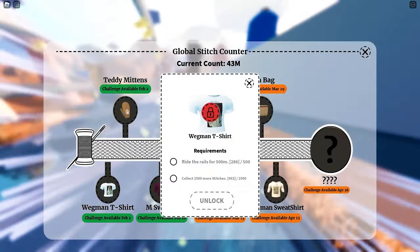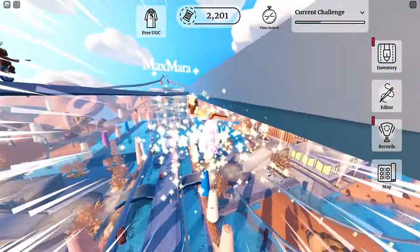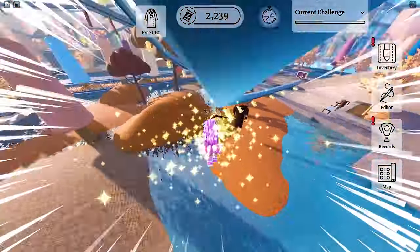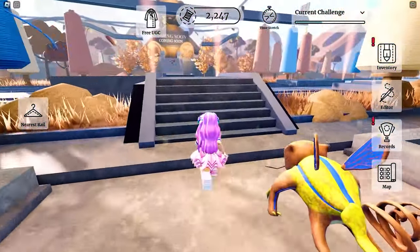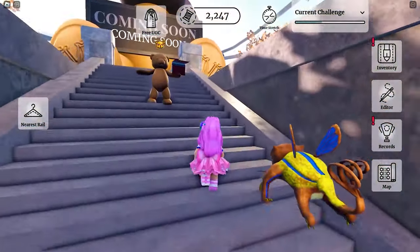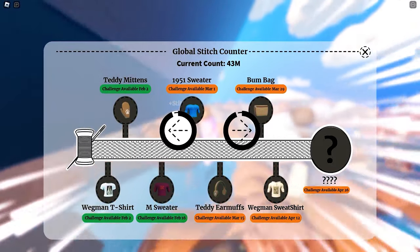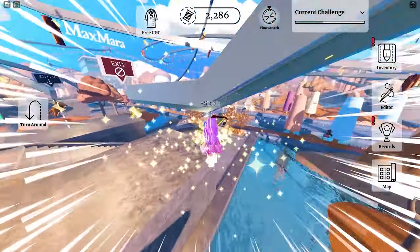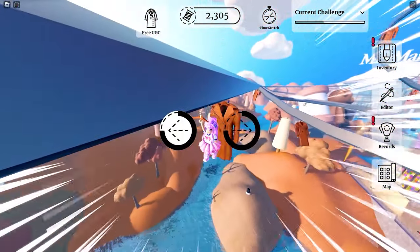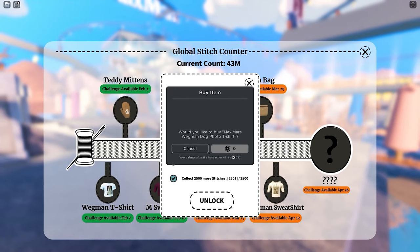In total we will be collecting 8000 stitches for all three items. Riding the rails can be automatically completed once you collect the stitches. I think it took me around 30 minutes to collect all 2500 stitches. I'll leave a link to the game in the video description. Completed all quests for the t-shirt and I can now claim the UGC!